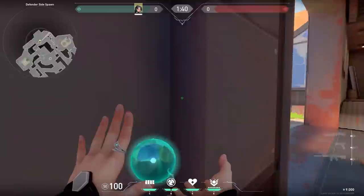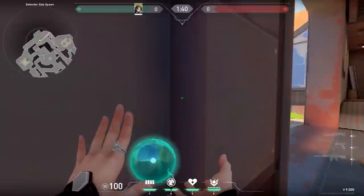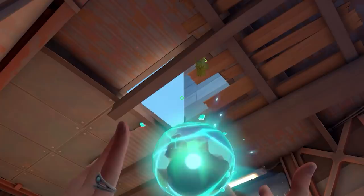Here's a nice Sage lineup to delay time if you are rotating. Stand against this wall, aim up and at the side of the building, throw your slow orb and it will land all the way in front of the cave.